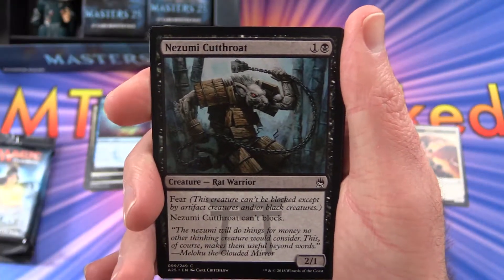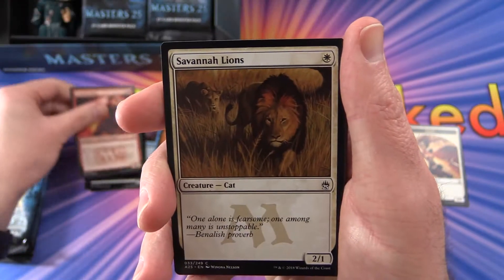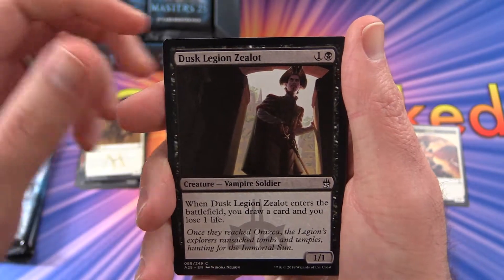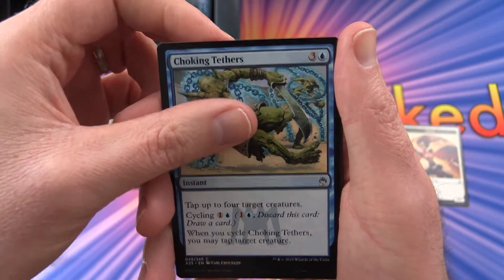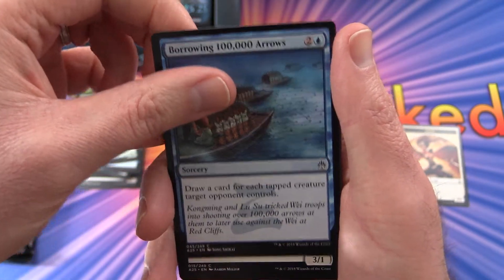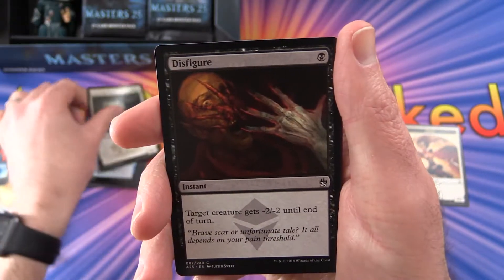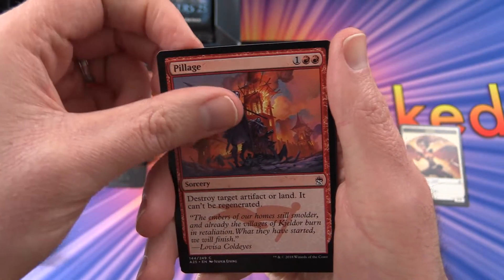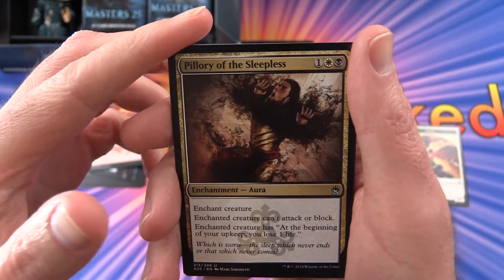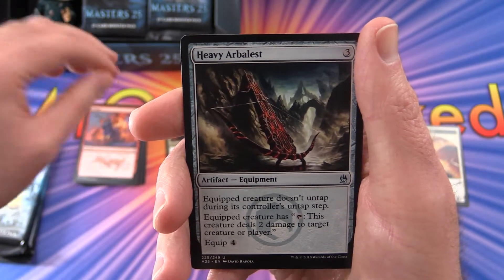Next up we have a Rat Warrior, Nazumi Cutthroat, Crimson Mage, Savannah Lions, Dusk Legion Zealot, Choking Tethers, Timber Pack Wolf, Borrowing 100,000 Arrows, Geist of the Moors, Disfigure, Pillage. Pillory of the Sleepless is the first uncommon, Heavy Arbalest.